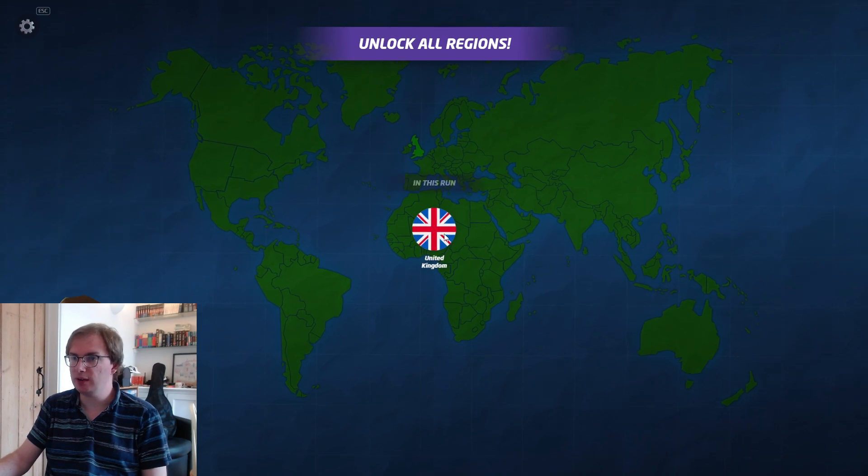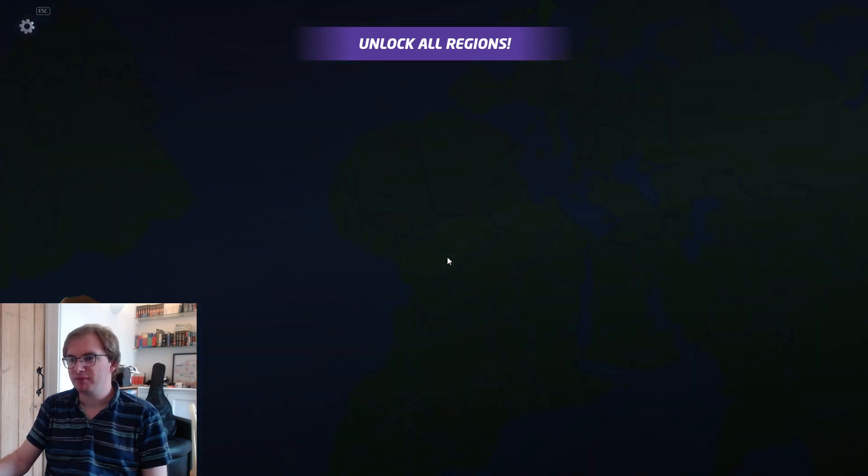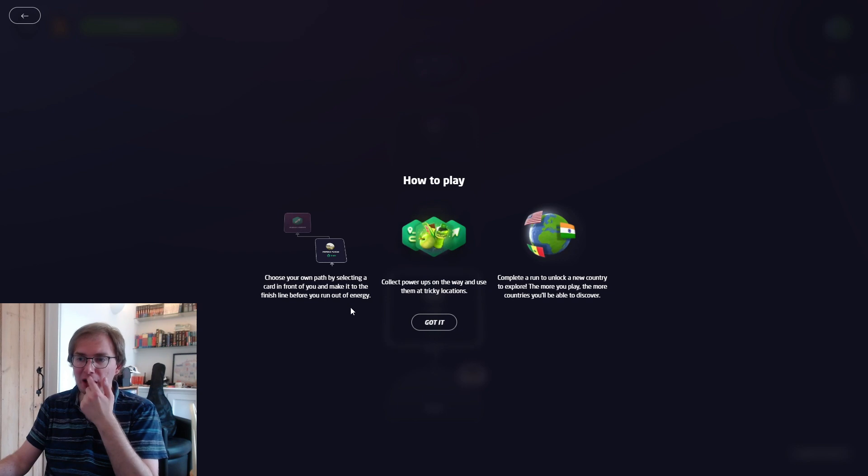Okay, here are the rules. Choose your own path by selecting a card in front of you and make it to the finish line before you run out of energy. Collect power-ups along the way and use them at tricky locations. Complete a run to unlock a new country to explore. The more you play, the more countries you'll be able to discover. It's decided that I'm starting off in the UK because I'm literally physically there right now.